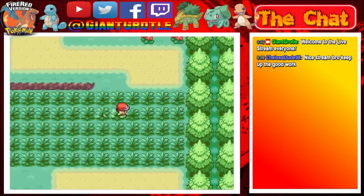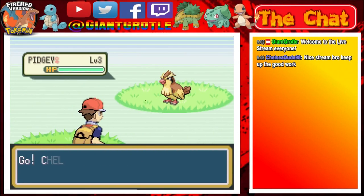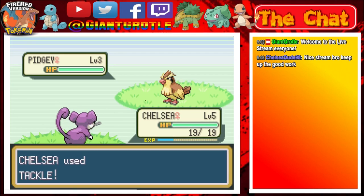I think when Chelsea gets to level 7, Chelsea will learn Quick Attack, and that's when we move on to the next route where I want to catch my Spearow. I hope to catch my Spearow.